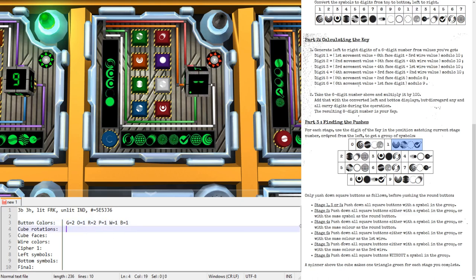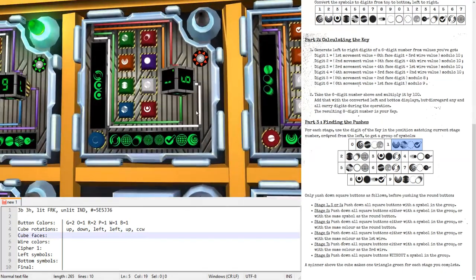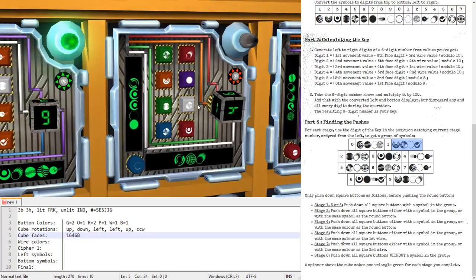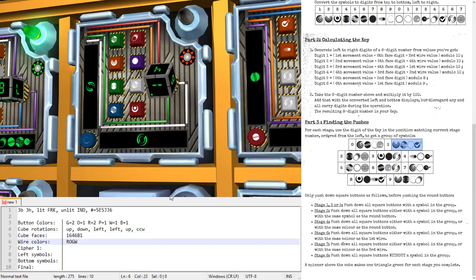Cube rotations — waiting for the gap. After the pause: up, down, left, left again, up, counterclockwise. That's six of them. Cube faces: the green dot shows one; then six, four, six, eight; and the red dot has a one. Wire colors: red, orange, green, white.